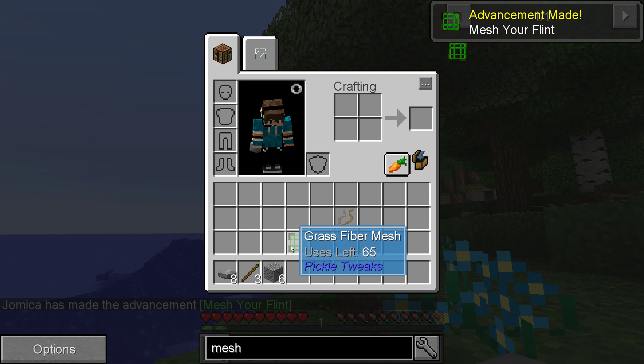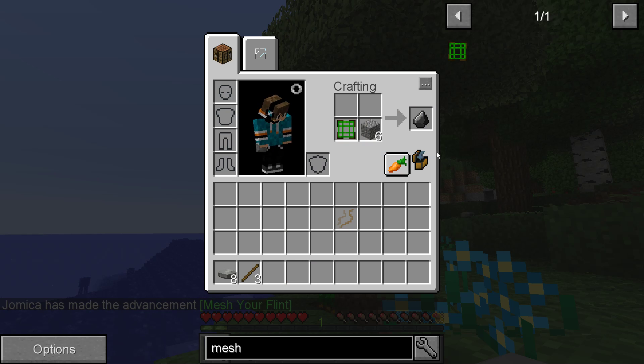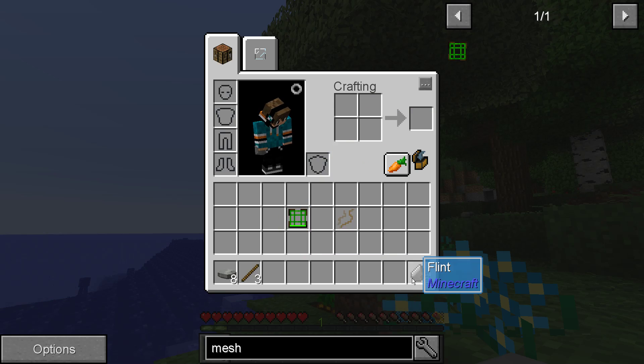And we got the mesh. That's the second achievement. Then we can take the gravel, put it with the mesh fiber, and we have our flint.